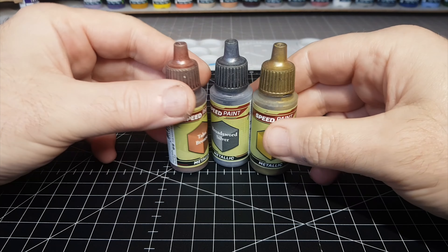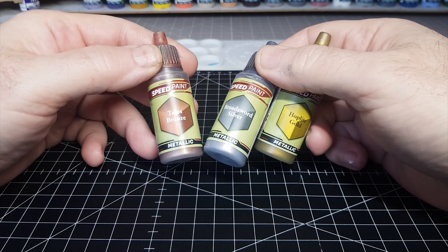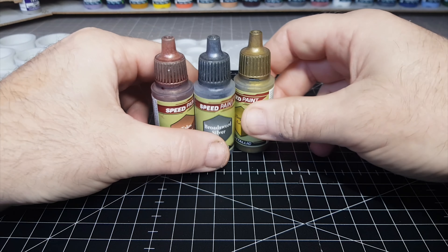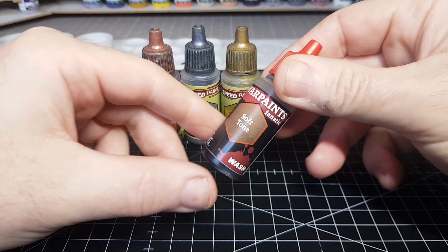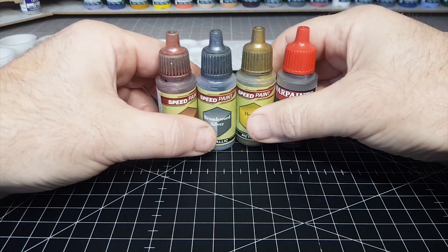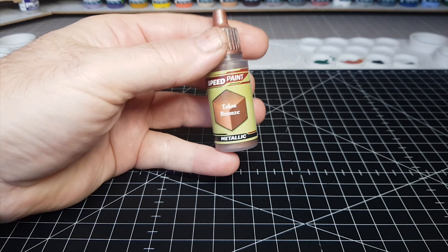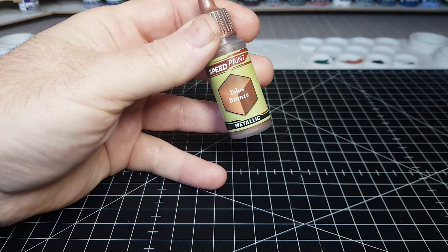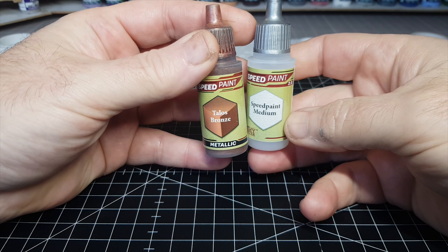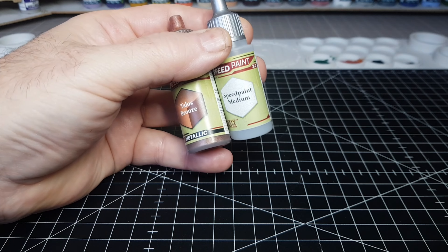Hi guys, so I've been using the Metallic Speedpaints for quite some time now, and I've always said that they cover really really well, but they don't really perform like the other Speedpaints. In general I normally have to go over them afterwards with a bit of a wash, just to add some contrast. But I think all this time it's been me doing it wrong, not the paints. In a recent video I mixed in some extra Speedpaint medium, and yeah, I got some awesome results.